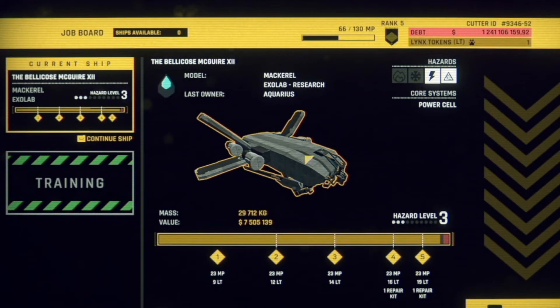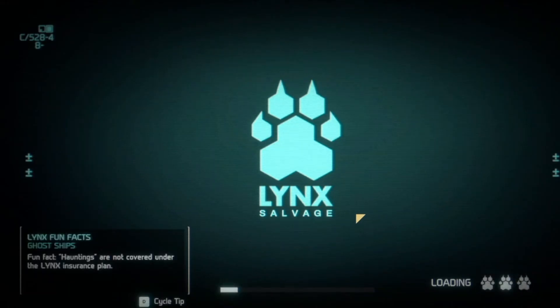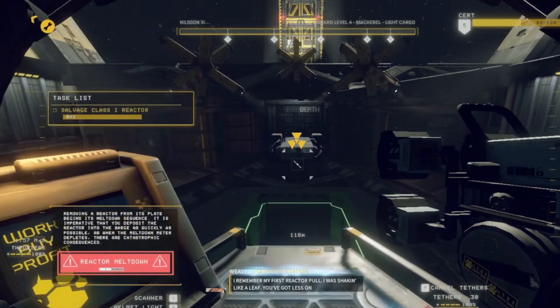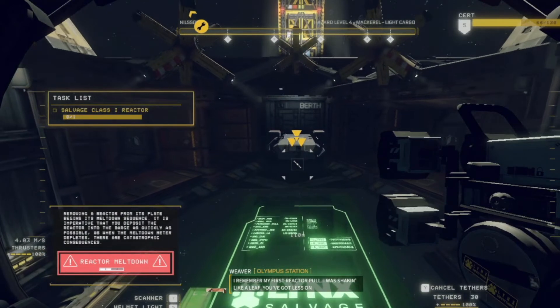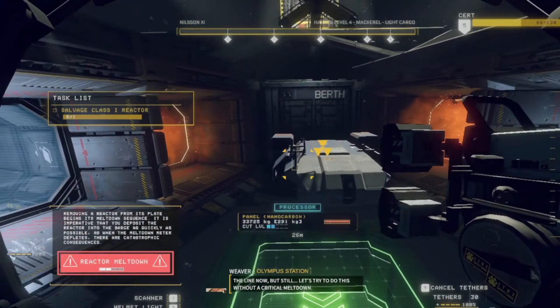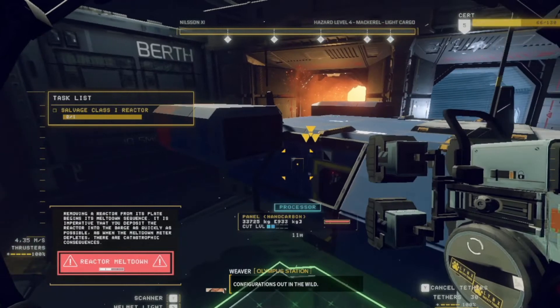We can start a new shift here. Why must there always be training involved? I remember my first reactor pull - I was shaking like a leaf. You've got less on the line now, but still. Let's try to do this without a critical meltdown. Looks like this ship's reactor is toward the aft, but there are lots of different configurations out in the wild.